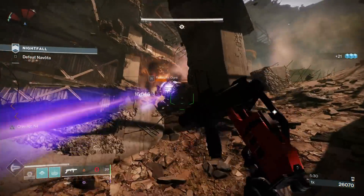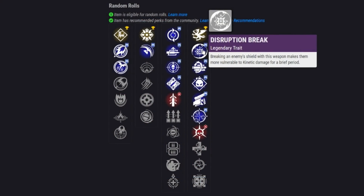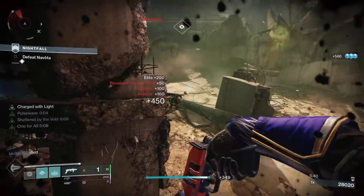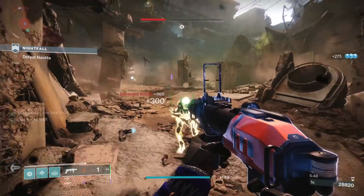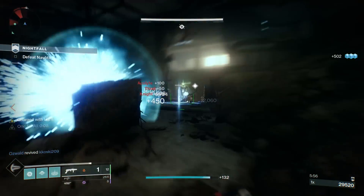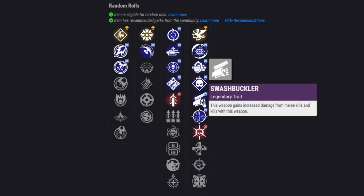In the second perk category: Vorpal Weapon increases damage against bosses, vehicles, and guardians with their super active — great in a lot of situations especially for highest damage per shot in PvE. Disruption Break can be interesting: break a shield and get a boost to kinetic damage. Multi-Kill Clip is at its best in PvE — get multi-kills on groups of red bars with one shot and your damage increases quite a bit. Demolitionist is really interesting: it gets your grenade back faster and lets you throw a grenade to instantly refill your magazine, so shoot, throw, and shoot right away.